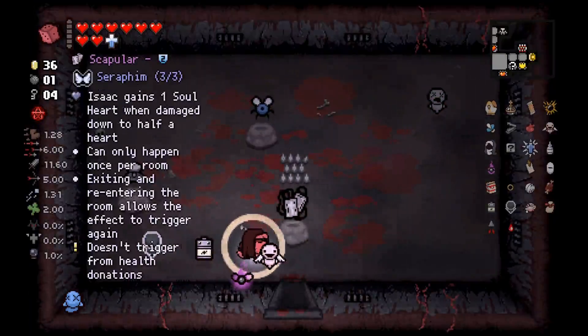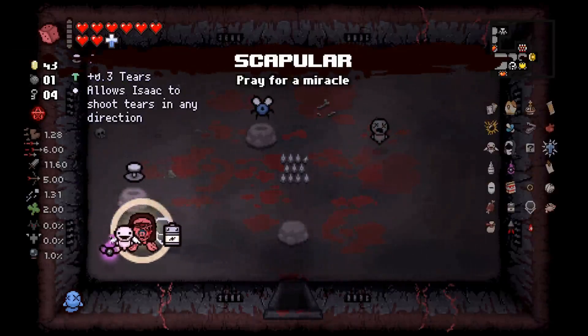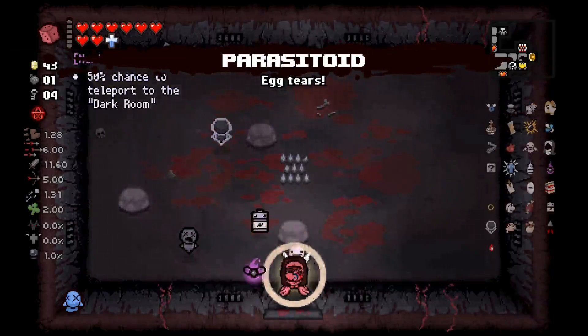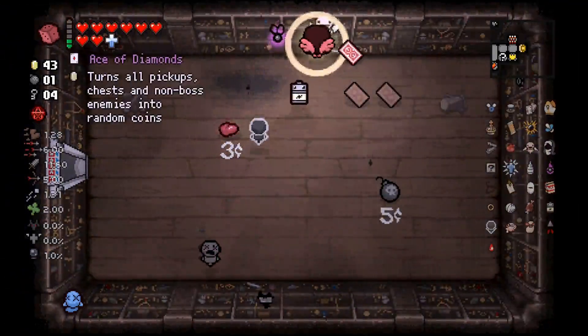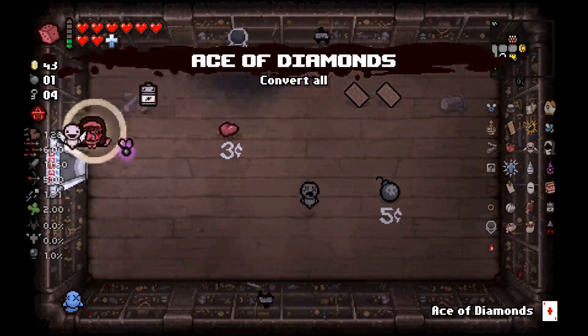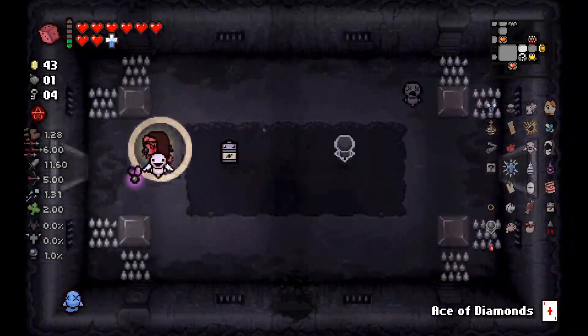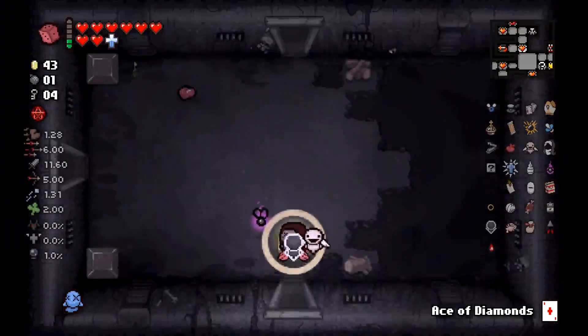Hold on, these are all good. Scapula's broken and could save our life. Analog Stick is just tears up, but we can't get any more tears. But Parasitoid - it's just good. Ace of Diamonds. What I'm thinking now is we physically can't take the Algiz and red cracked key thing.